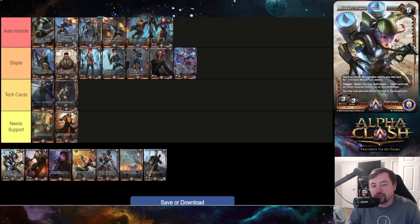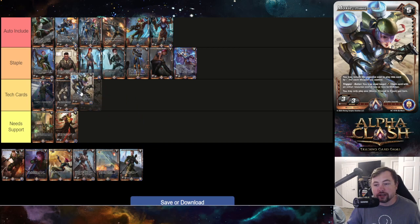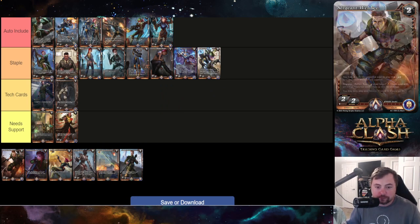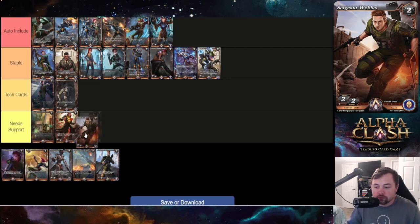Moxie Prime to Clash is a three-three five-drop, extremely below rate, but you may reduce its resource cost by one for each weapon you control — so with two weapons it's a three-cost. Trigger-enter: you may send a target alpha clash card with an initial resource cost of two or less to the oblivion, and you may only play one per turn. It's a potential one-for-one removal attached to a body, but if the stars don't align it can be a really bad card. From my play it typically comes in around three-cost, so it's a staple that can burn you.